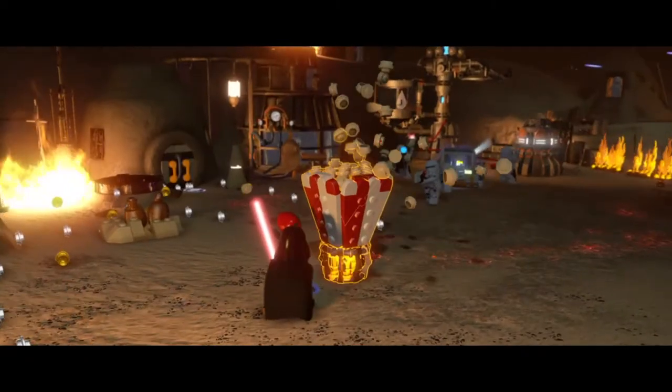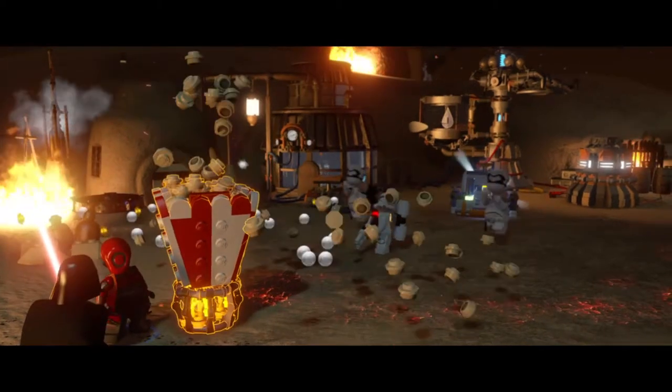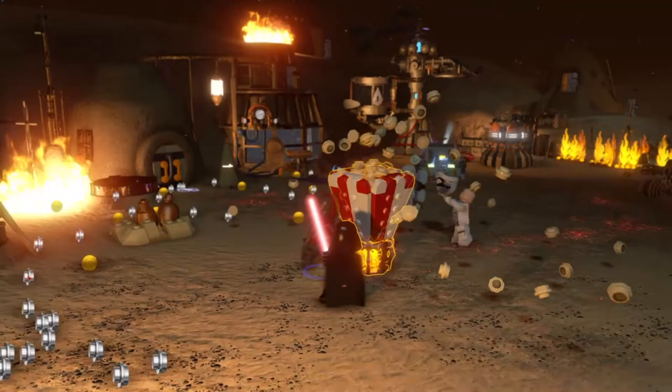Let's begin the tutorial. When you get to the popcorn machine part of the mission, you're gonna want to head to the water generator, but first let's kill these stormtroopers so they won't bother us while we glitch.